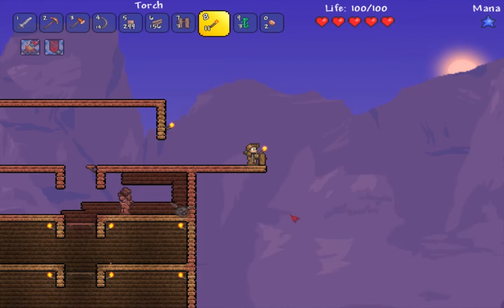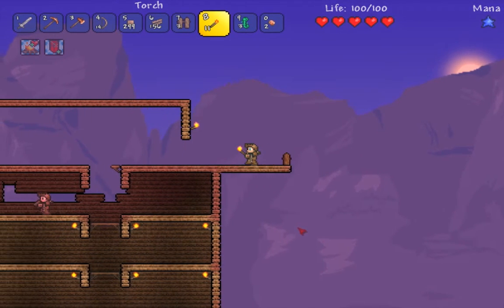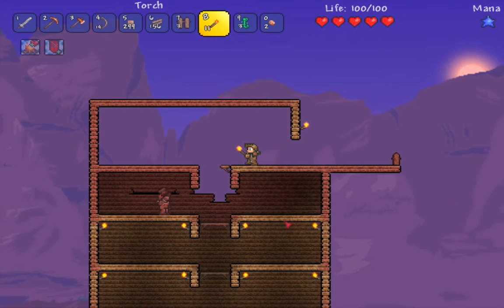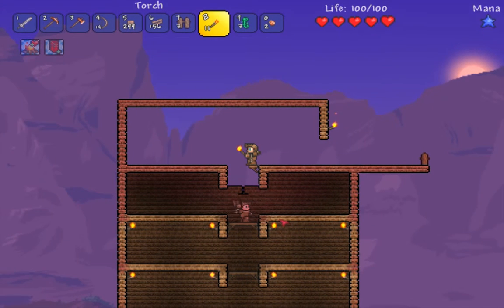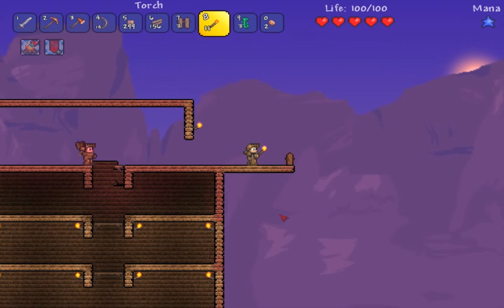We could put a table and chairs out there. I think we need to put a barrier up. Yeah, the fence doesn't quite work as I thought it would. Everything I dropped I just picked back up anyway, so it was kind of pointless.